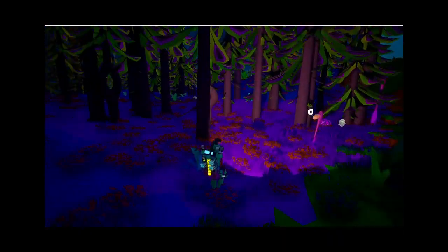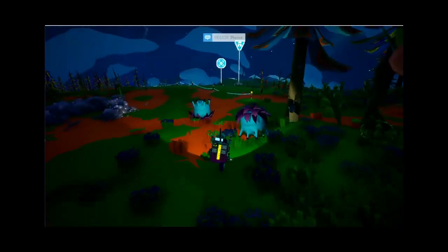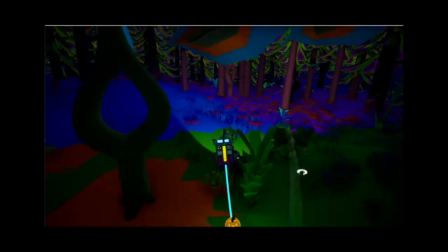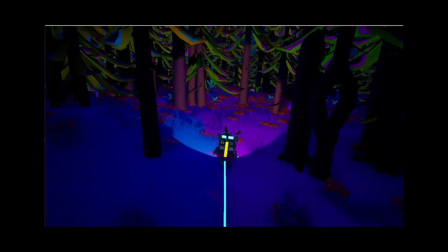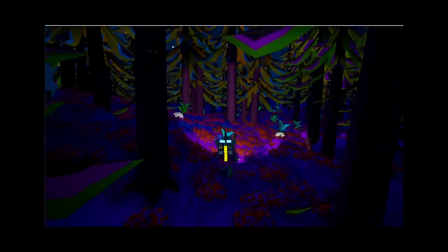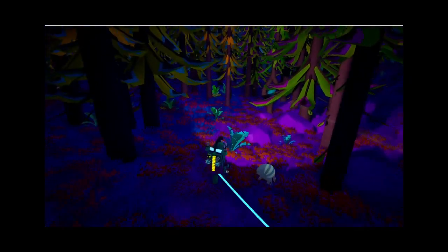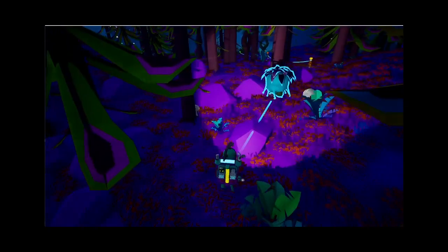This will do to start with. How's my oxygen? Quarter. Okay any more around here? What I might do is bring the tether out here actually, so we can explore this little wood. I'll put another one down here. Grab that, stick that over there.